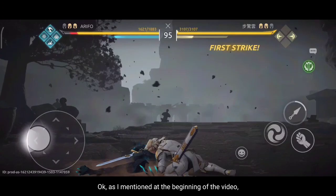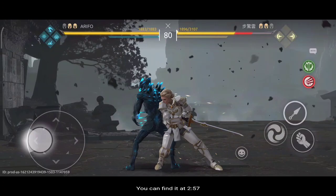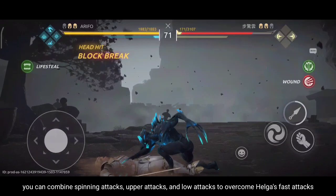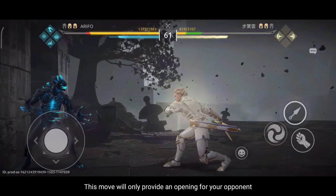When fighting Helga in shadow beast form, be careful of Helga's light aura. To fight Helga in shadow beast form, combine spinning attacks, upper attacks, and loud attacks to overcome her fast attacks. Avoid using the special attack because the movement is sluggish — it will only provide an opening for your opponent.